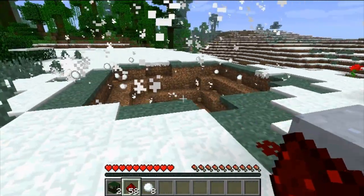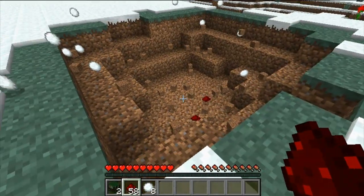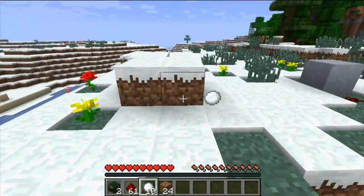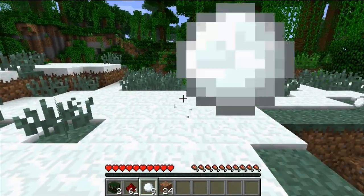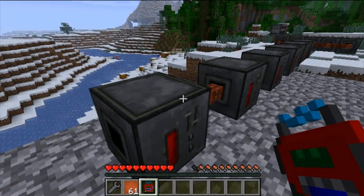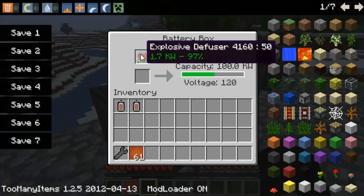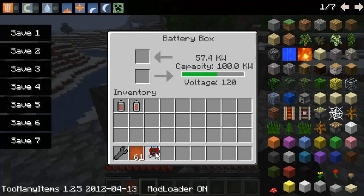ICBM adds a whole bunch of explosives to Minecraft, but the Electronics and Machines portion of the mod allows you to deliver them with extreme prejudice. A lot of these items, especially electric items, rely on electricity, which is garnered from using the Universal Electricity mod — that's a separate mod covered in a separate video, so go look at that if you're confused as to how I'm getting electricity into these items.